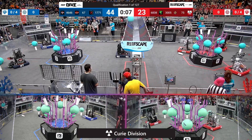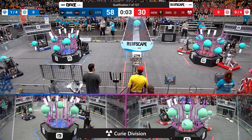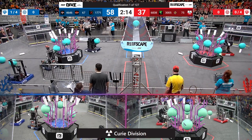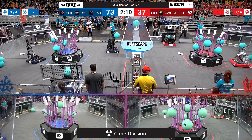We have Coral being scored for both of these alliances. Looks like Team 4646 is going to make the first entry into the barge with one piece of algae. Blue Alliance taking the slight advantage with several pieces of Coral on level 4. They're going to take the advantage of 58 to 37 moving into our teleoperated period. Robots are going to come alive. Students are going to take control.